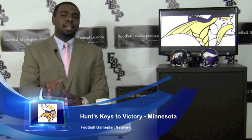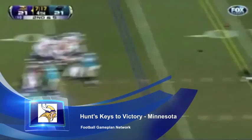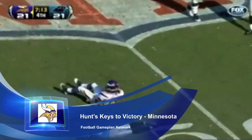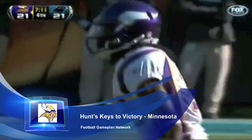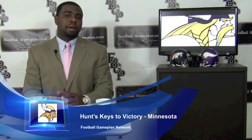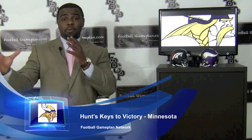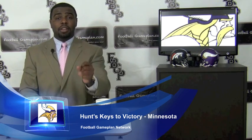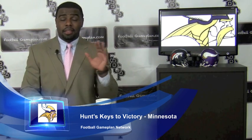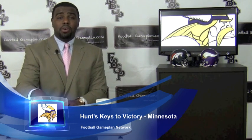Looking at the Vikings on offense, attacking Denver's defense is simple — you want to attack these guys vertically. I would look for Ponder and that offense to stay in spread formations: two wide receivers to one side, tight end and receiver to the other side, one back in the backfield. What that does is widen out the pressure and allows a young quarterback to see where the blitz is coming from, effectively call hot routes, check off to dump passes, and get the football out of his hands quickly.